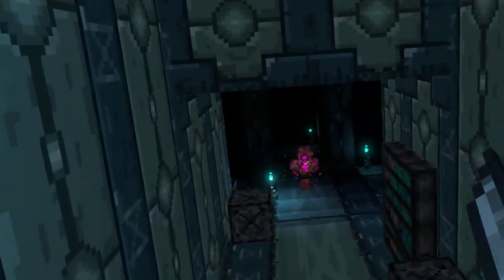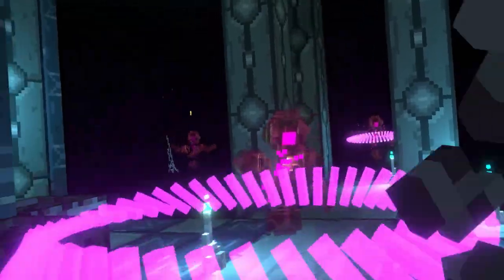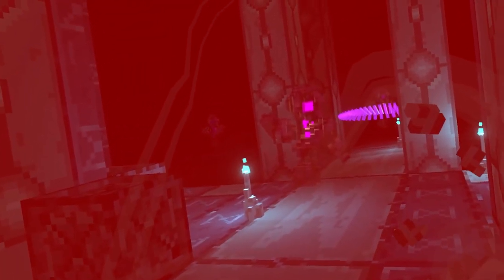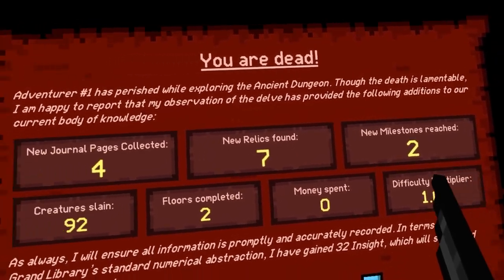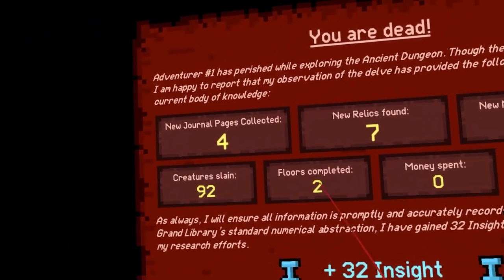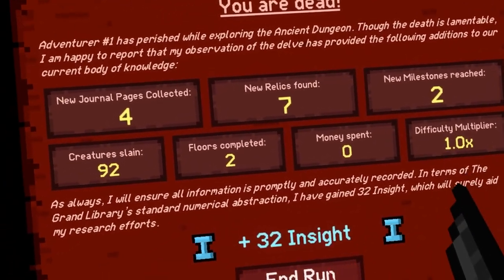All right, we good. I can't block this. Four journal pages, seven relics, two milestones, 92 creatures slain — I was cooking! Two floors completed. Money spent — bro, I didn't even know how to spend money in there.